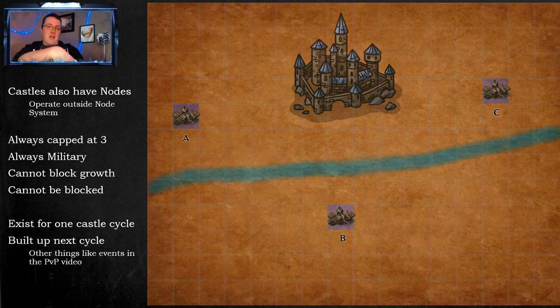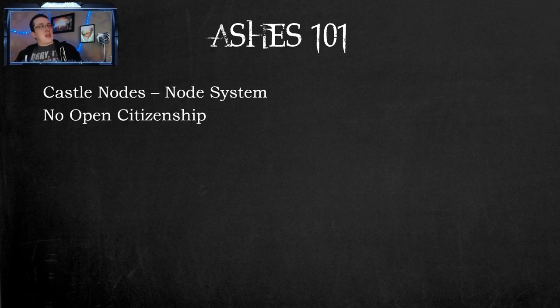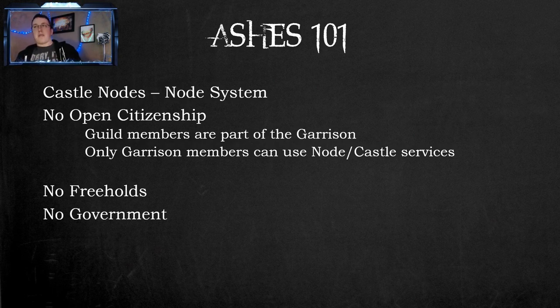Within the castle nodes: there is no open citizenship. Guild members are part of the garrison at the castle, and only garrison members can use the node castle services. Alliance members or people who participated in the last castle siege may be able to use them to some degree — we're still waiting for more details. These castle nodes exist outside of the node system, which means there are no freeholds at them when they become level three, there is no government, and these nodes belong to the castle — so they belong to the king.